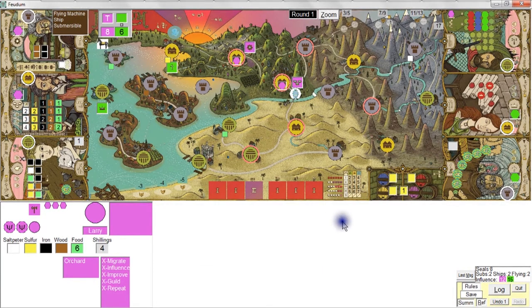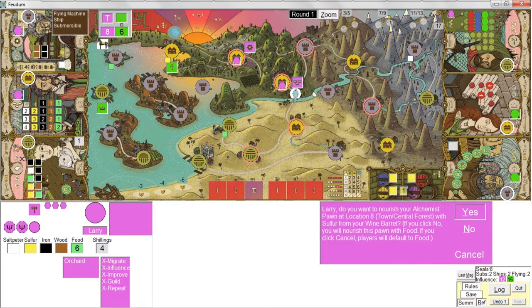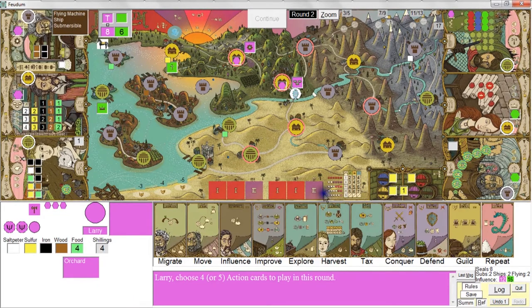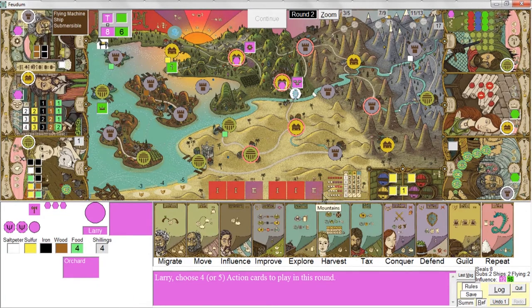Okay, nourish ponds phase. I do have a sulfur, but I'll save it and just use food — I'll pay two food. You roll the progress die in the normal fashion, and now we're into round two.